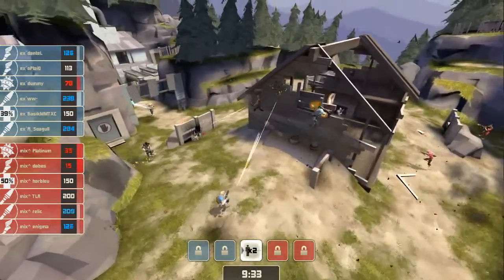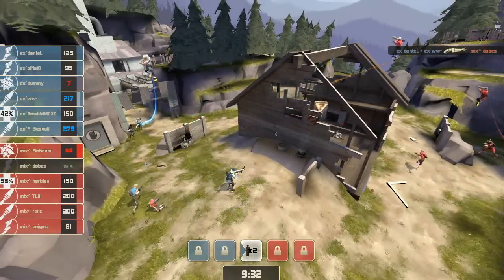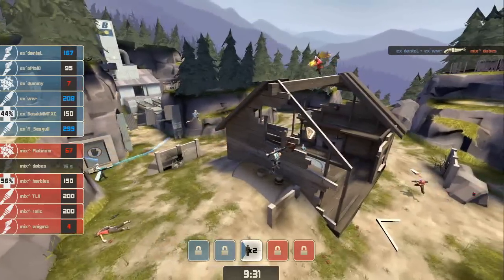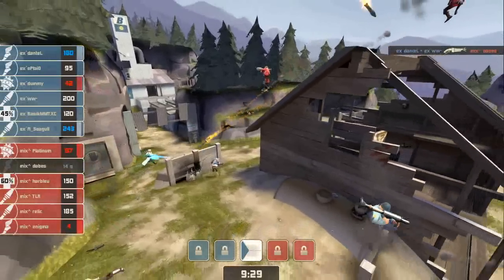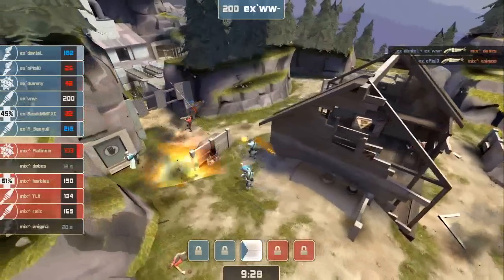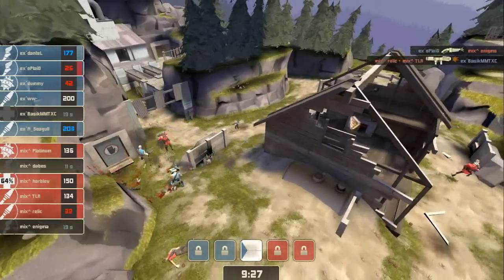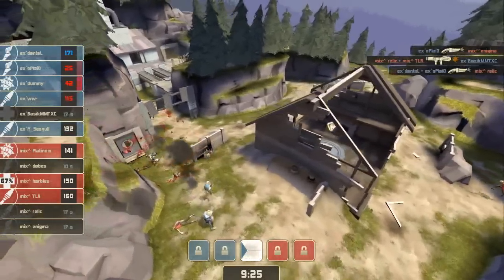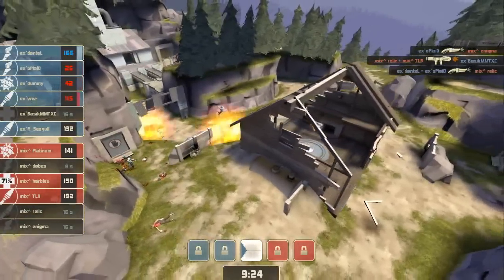Now he's got a Scout on him. Platinum down to 35. He just took too much damage going in to try to take Dummy out. Dummy slinks away with mere seven hit points — he's up to 42 right now after retreating. Experiment trying to knock it down, but Basic goes down there. Oplade and Dontel both get a kill there, knocking down Enigma and Relic. So it's just Platinum, Harblue, and TLR left — a Soldier, a Demo, and a Medic here for Mix-Up.